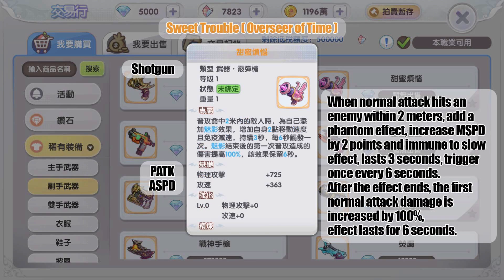The gold shotgun from MVP Overseer of Time: when a normal attack hits an enemy within two meters, gain a phantom effect — movement speed is increased by two points and you are immune to slow effects for three seconds, triggering once every six seconds. After the effect ends, the first normal attack's damage is increased by 100 percent for six seconds. The two-meter range might make this strong in PVP.